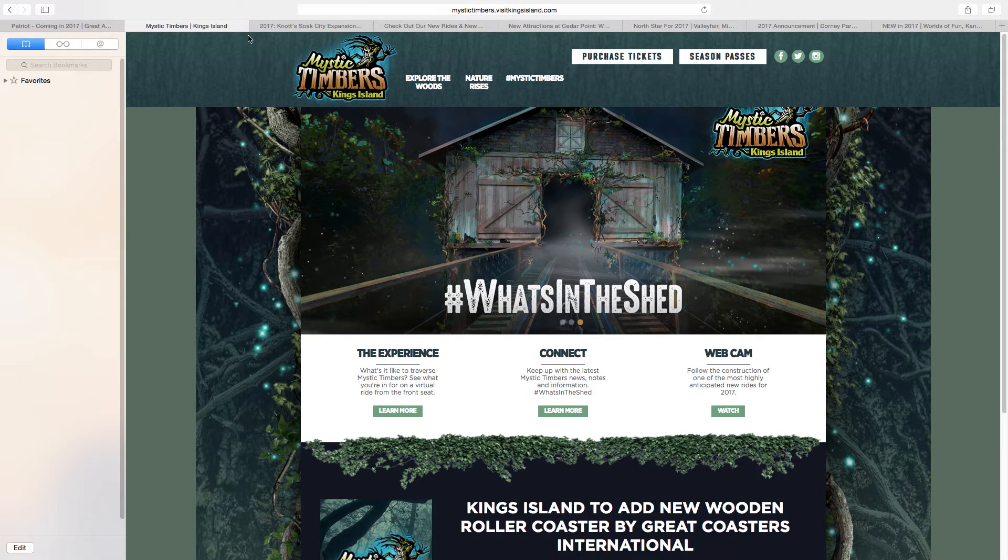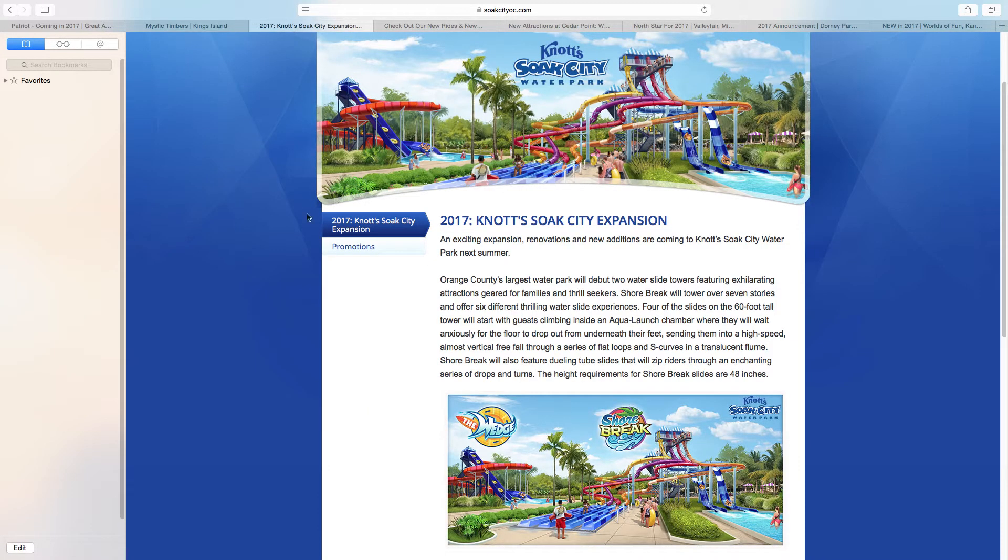Moving on to Knott's Berry Farm, they're getting a Soak City water park expansion. They're getting the Wedge, which is a mammoth-sized tube slide, and they're also getting a Tropical Plunge style slide complex with trapdoor slides and tube slides. I think this is going to be a pretty nice addition and a great fit for Knott's water park. I'm really happy that Knott's is getting this after their partially new roller coaster Ghost Rider, the GCI re-track version.